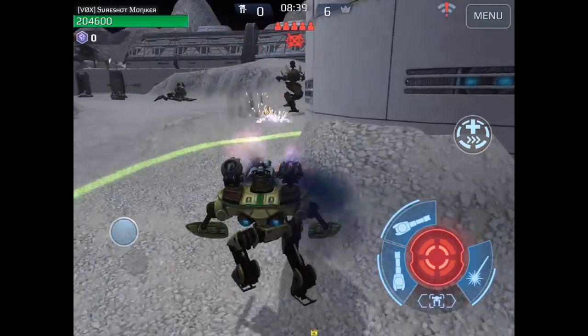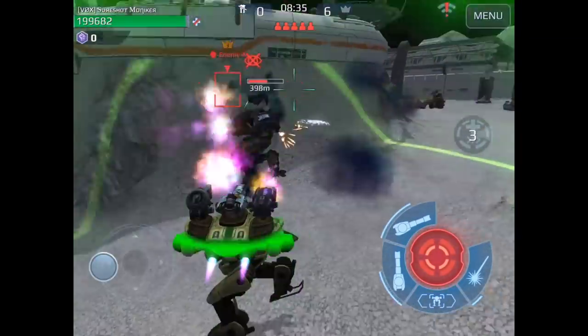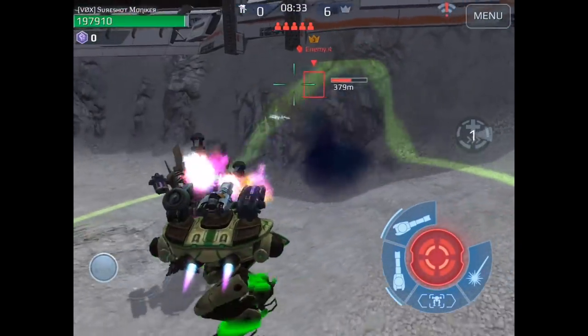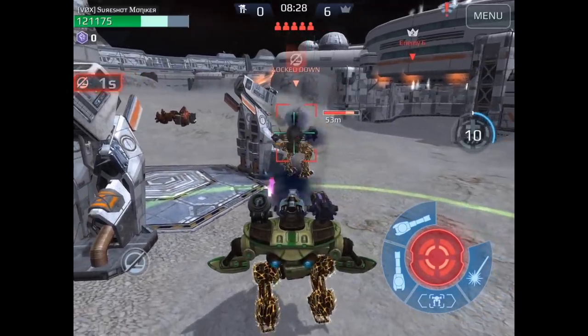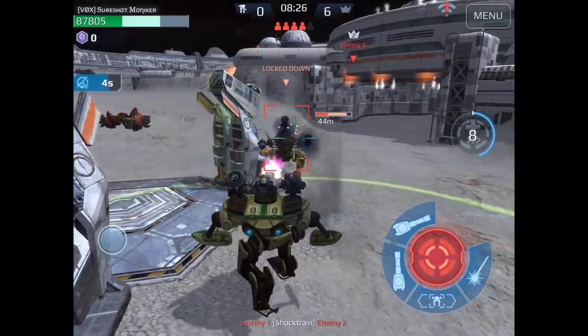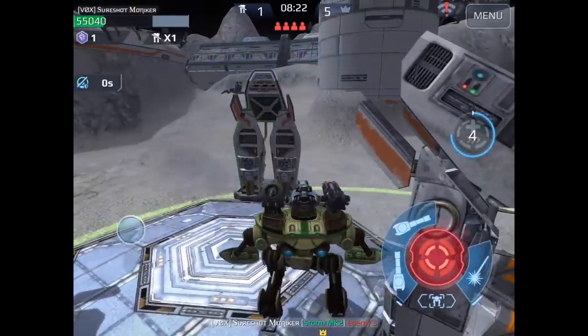Manual aim is something you really have to do during their stealth period. It usually works best with the shotgun or splash belt. In this clip, I'm trying to stay in the same plane as the pursuer so I can spray shotgun particles on him, and I was able to take him down.